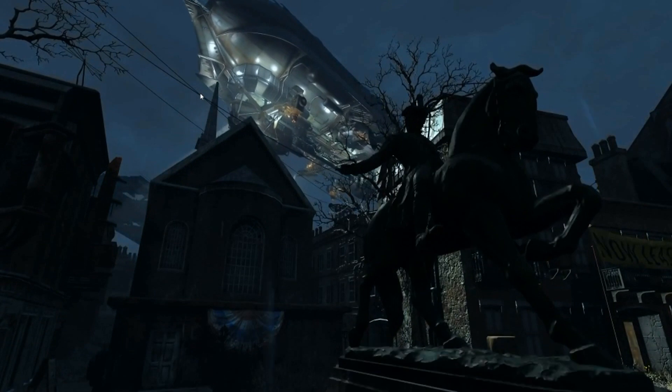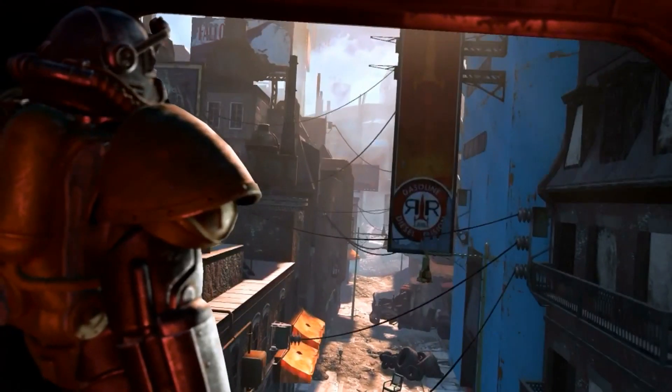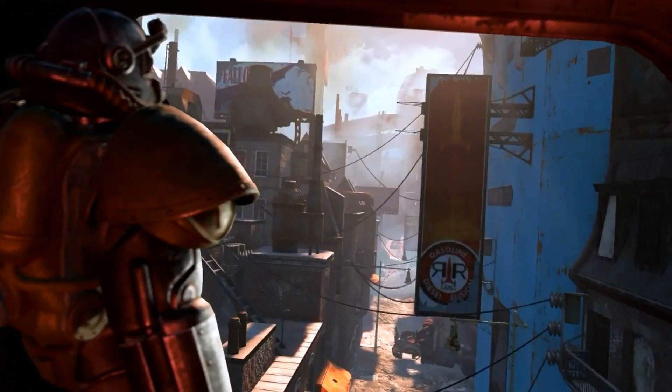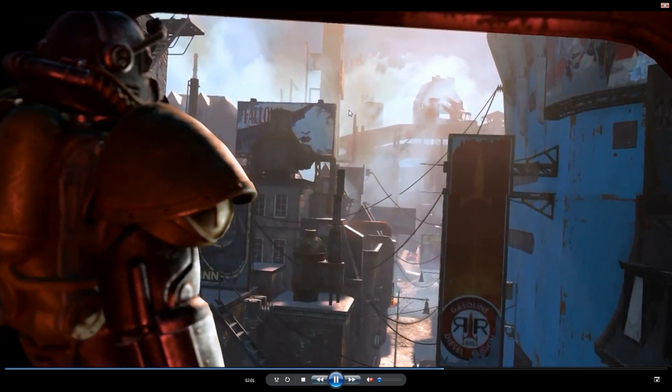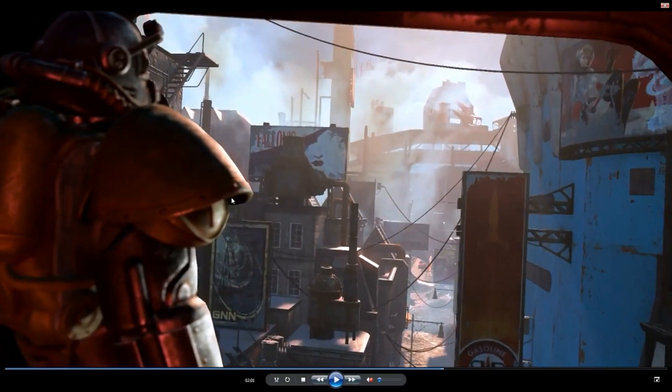We also see a vertibird here, and here we are inside the vertibird with this paladin. Now we don't know if it's a Brotherhood of Steel paladin — we just know that it's a person wearing power armor, because there are no insignias on him at all. But right here by his shoulder we can see GNN, which stands for Galaxy News Network. Now obviously Three Dog worked for Galaxy News Radio, so Galaxy News Network suggests to me that it was a TV and radio system — so we may see the return of Three Dog.